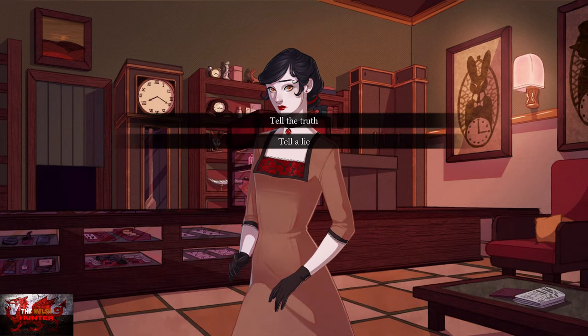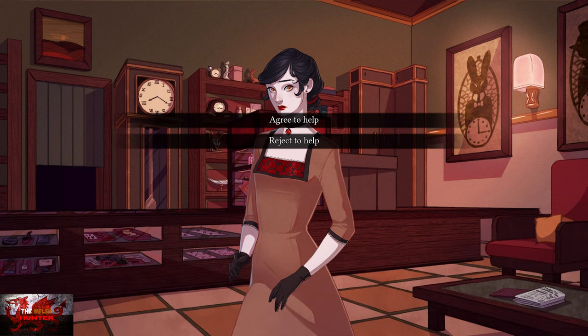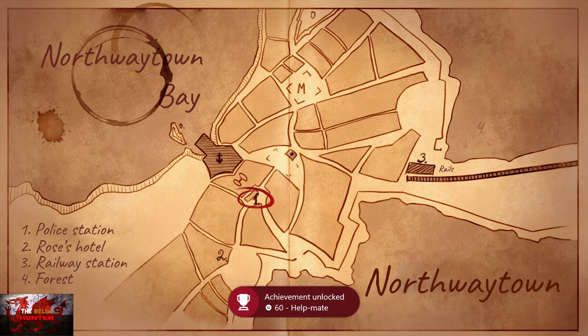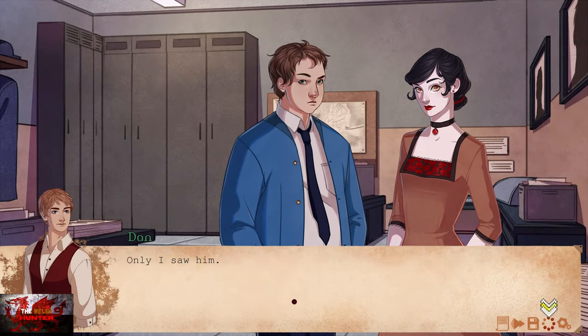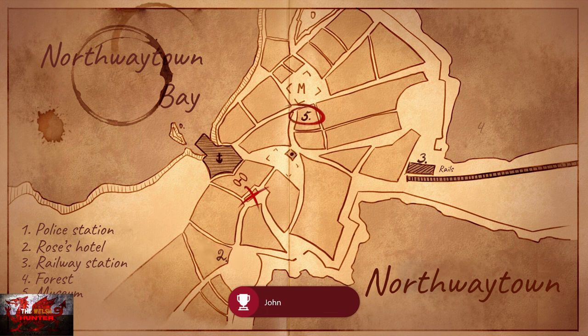Next up we're going to tell the truth — top option. And this time we are going to agree to help. On the map we need to go to the police station which is number one — where the red circle is around number one, press the A button and then ask something. Next we're going to go to number five on the map which is the museum at the top there — make sure to click number five.